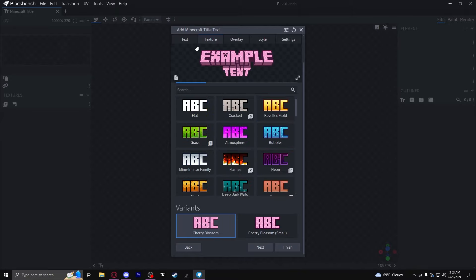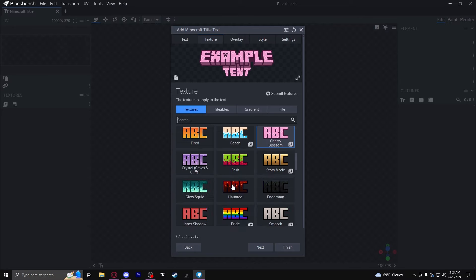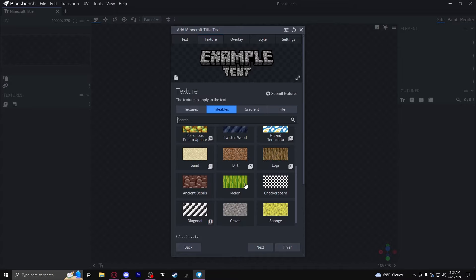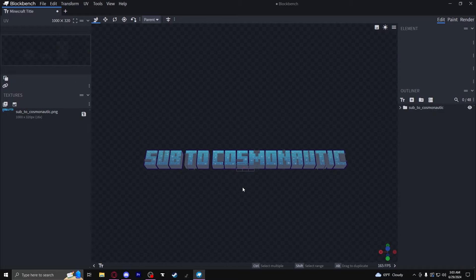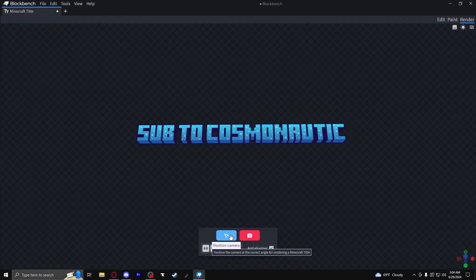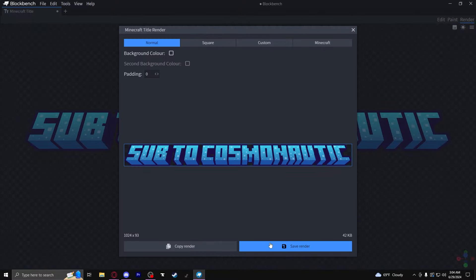You can go ahead and type in whatever you want as the actual text. We'll make it 'sub to cosmonautic' — because that's what you should do. Then let's pick 'bubbles,' and you can also choose tileables like blocks, or gradients. Click finish and look, we've got text right here. This may take a little bit of knowledge of Blockbench but it's pretty easy to learn. You can change the color, and then if you hit render, hit the position camera button to go back to center, hit 'Render Minecraft Title,' and it'll render out — you can copy or save it to your files. It's really just as simple as that.